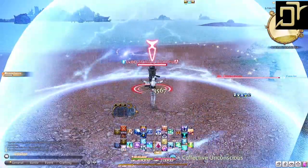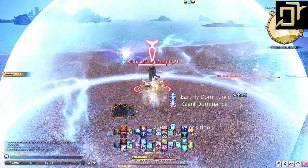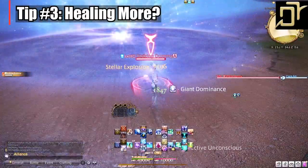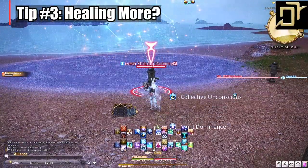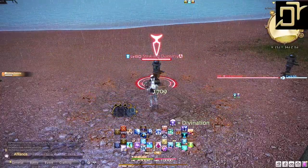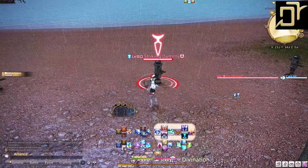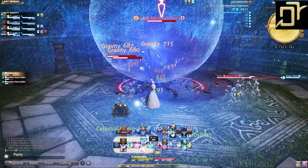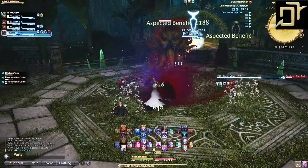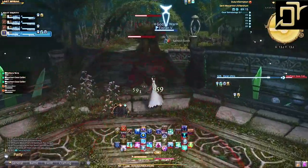With decreased cast time and off-GCD cooldowns, your hands are going to be busy. With the downscaling and stat squish, you will probably be healing a lot more than usual in all content. Depending on your group setup, I've noticed in many dungeon runs that I'm having to keep a close eye on the tank's health. It's just a little less forgiving than it used to be.